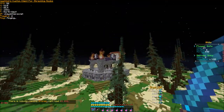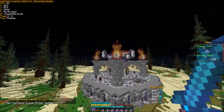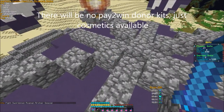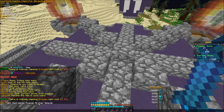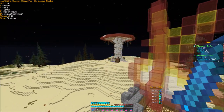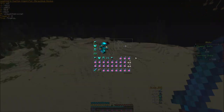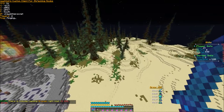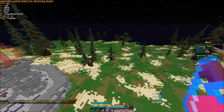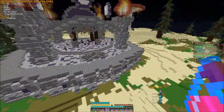Let me show off the kits. Right now these are the available kits — the donor kits aren't available yet. The 'Special' kit has a 10-minute cooldown, the Archer, Axeman, and Swordsman kits have a five-minute cooldown, and the Fight kit is just one minute. Fight is kind of weak compared to the others, but they're all balanced. They all come with a Sharp 2 axe and a Sharp 2 iron sword, so they're pretty even.